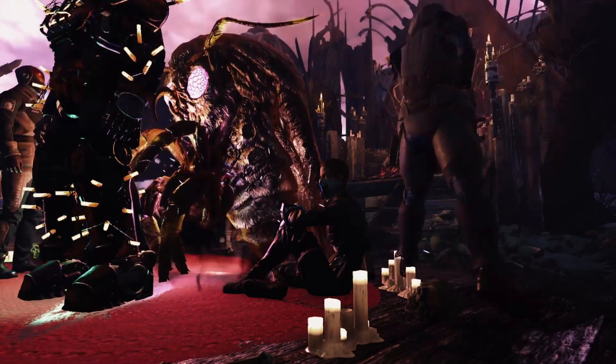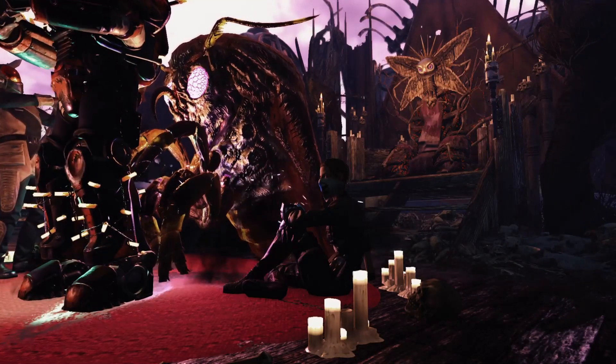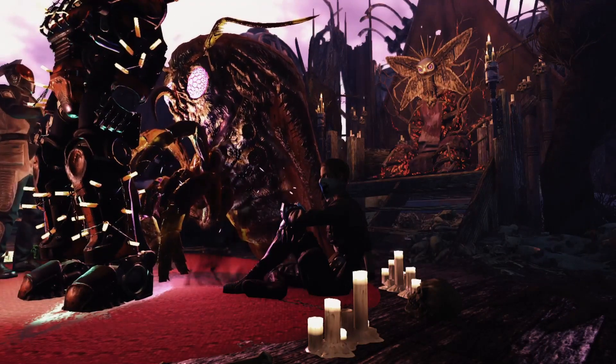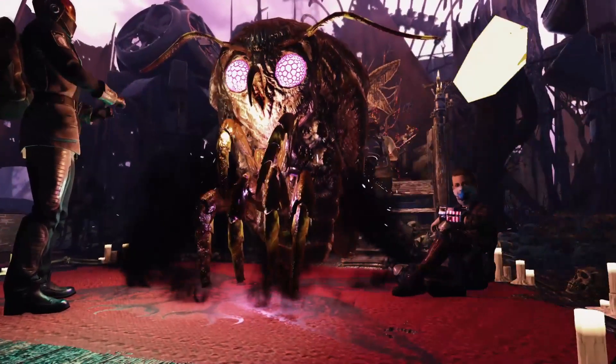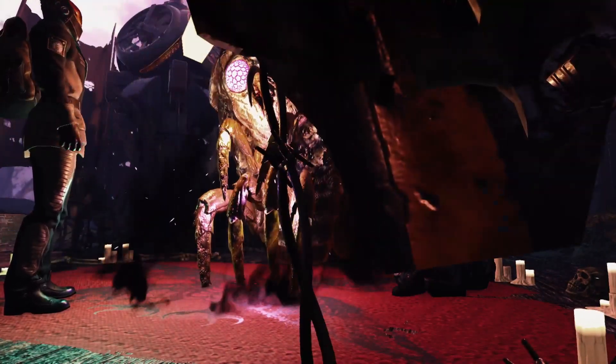Hello everyone, welcome back to yet another Fallout 76 video. Today I have another resource guide for you — I'm going to be talking about oil. Oil is primarily used in power armor crafting and power armor mod crafting, so you're going to want a lot of it if you're going to run with power armor.